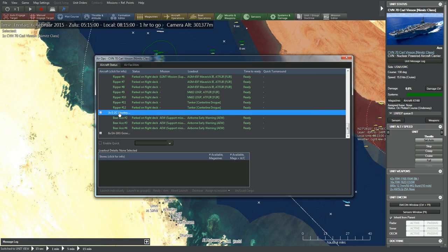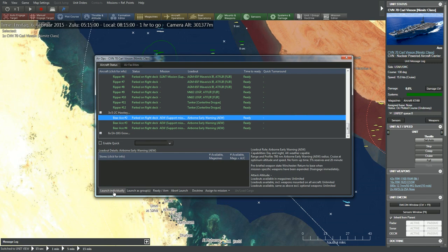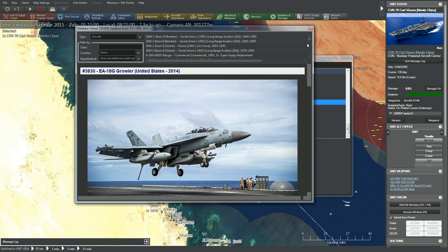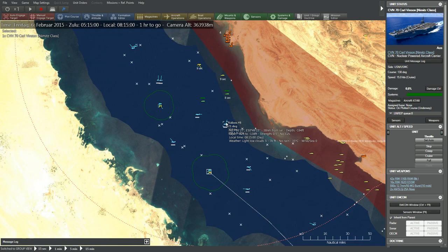We also got a couple of E-2 Hawkeyes. These are funny-looking planes carrying a big radar dish, used very much as an airborne sentry. I think we're going to launch one of these aircraft immediately so we have a better picture of what's going on. And we've got a couple of EA-18G Growlers carrying AARGM anti-radiation missiles — these are electronic warfare aircraft.